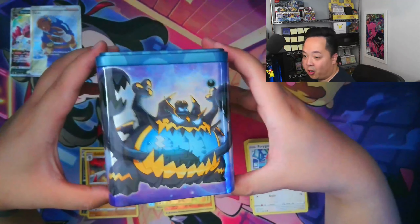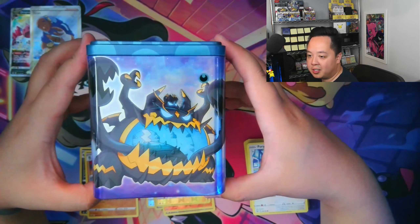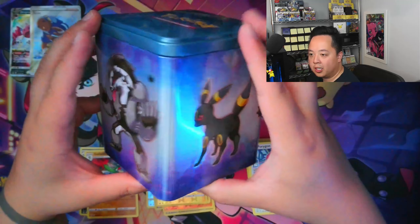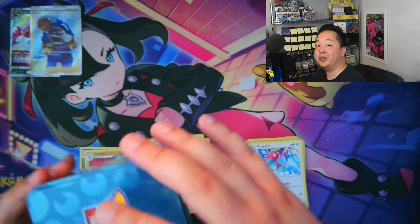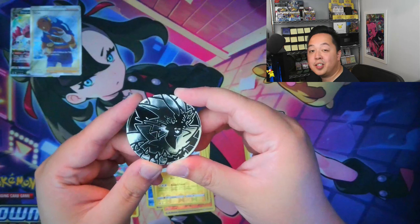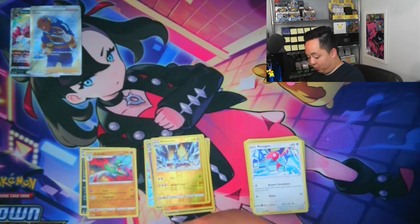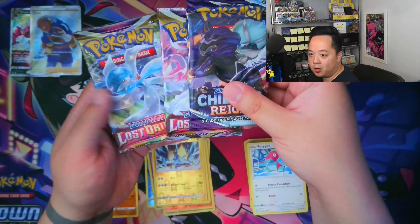With our final tin — and arguably the cooler one despite the fire tin having Charizard — the dark tin has Guzzlord, Zorua, Galarian Obstagoon, and Umbreon. I honestly don't know much about Guzzlord but the dude looks cool. It is confirmed that every tin has a different coin. I was wrong assuming every tin had a Scorbunny coin, but I was right that every tin has the same pack selection: Chilling Rain and two Lost Origin.